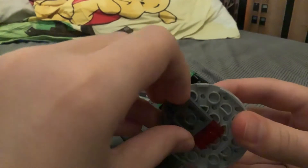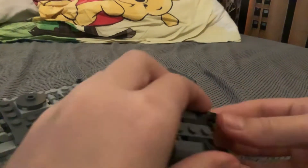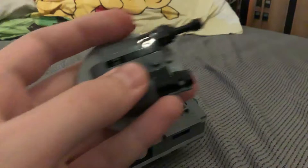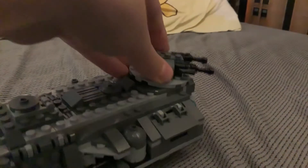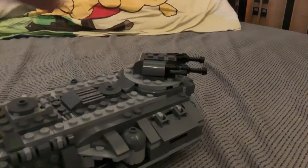You see that grey piece - remove that. Then you remove the green studs and replace them with two of those lights. Black or grey lights over here - I prefer grey. So then you can put that back in and lock it all the way around.